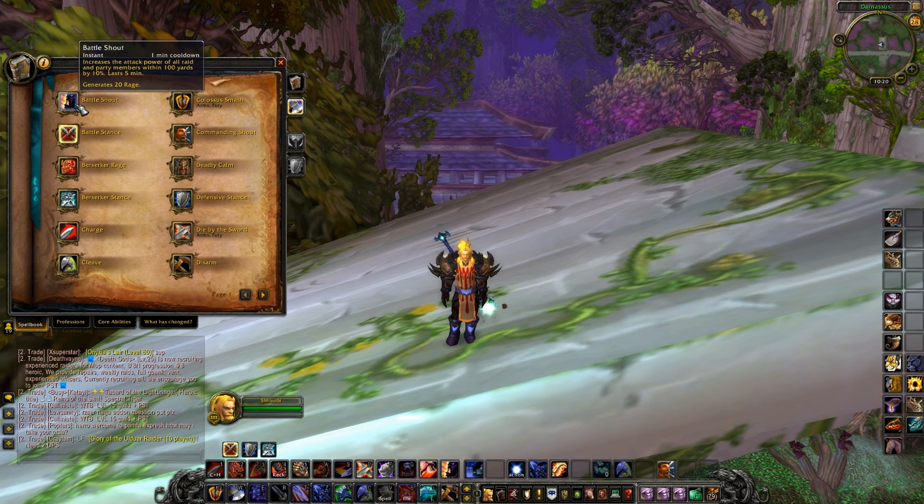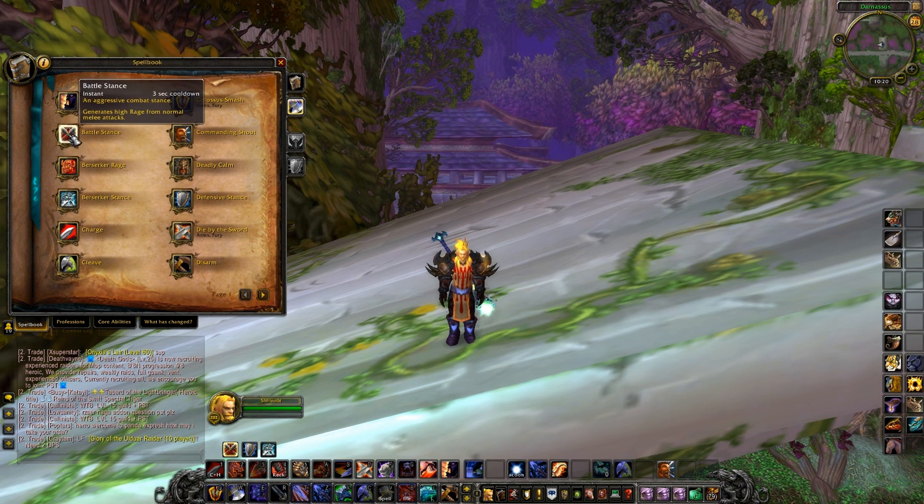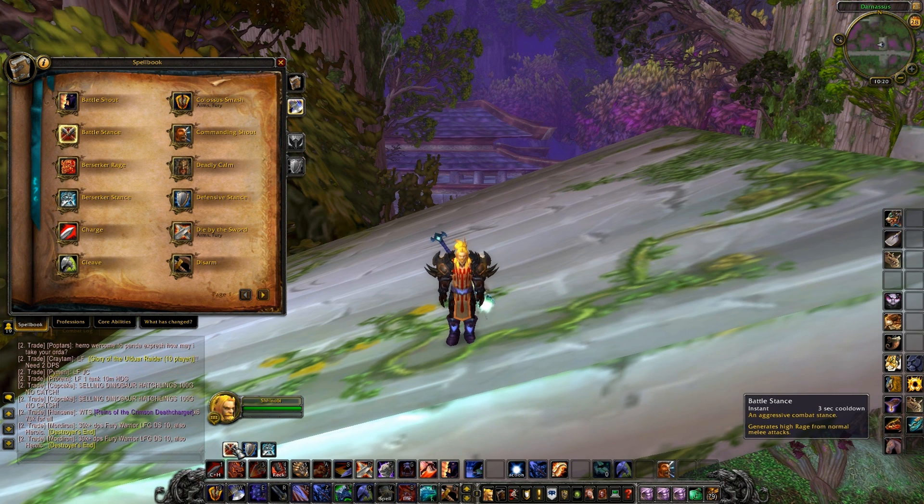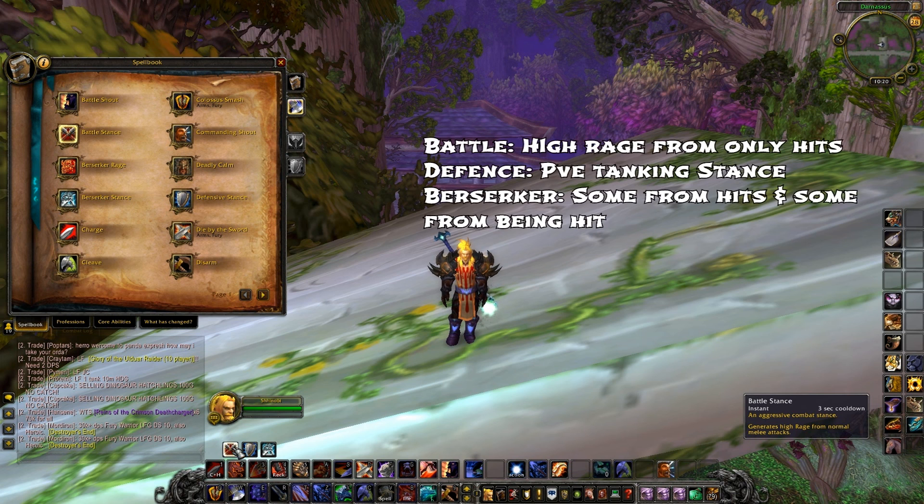Battle Shout as usual - one minute cooldown. Now the stances - let's talk about those because that plays a big factor. First off you have Battle Stance, three second cooldown, aggressive combat stance that generates high rage from normal melee attacks. You do not gain rage from being hit while you're in Battle Stance.